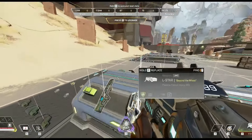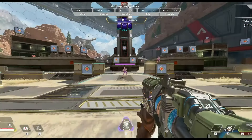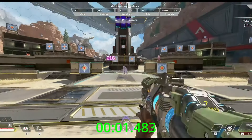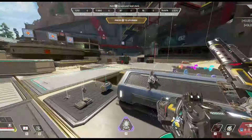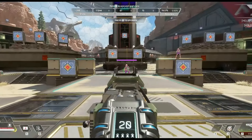Now time for the Havoc, one of my favorite guns. 1.433 — but we have to include the spool-up time because there's no more turbocharger. Timing it from when the bullet actually leaves the gun just for fun — and yeah, that's exactly what I thought. It is the fastest killing gun in the game when you exclude the spool-up.